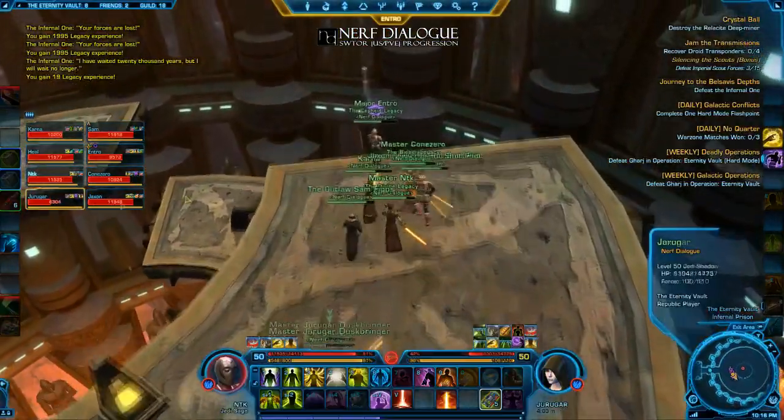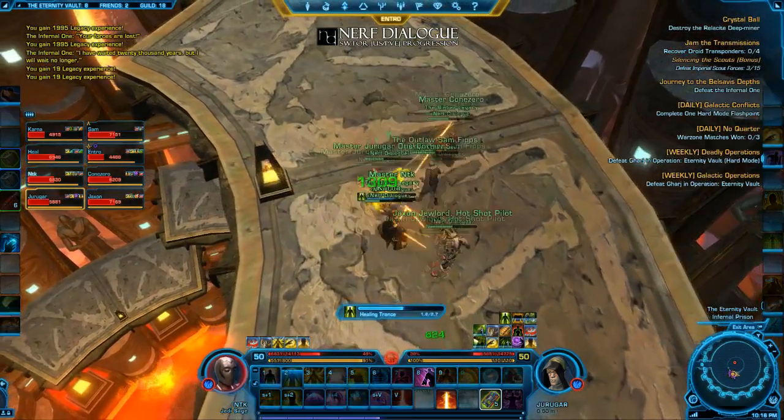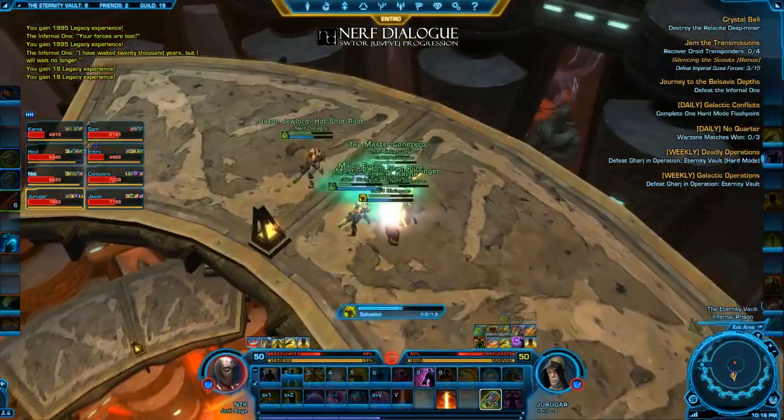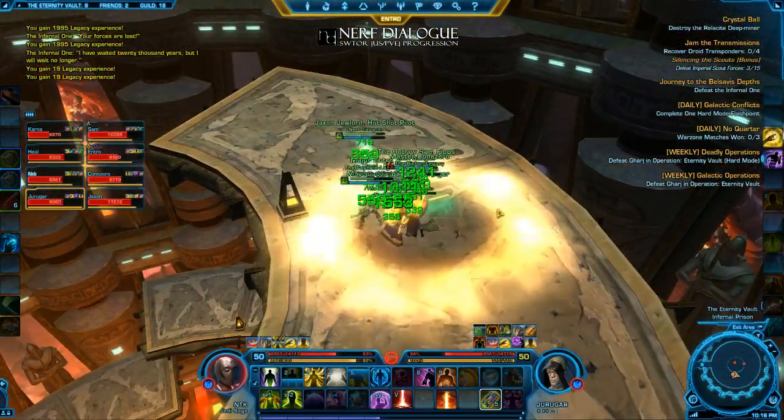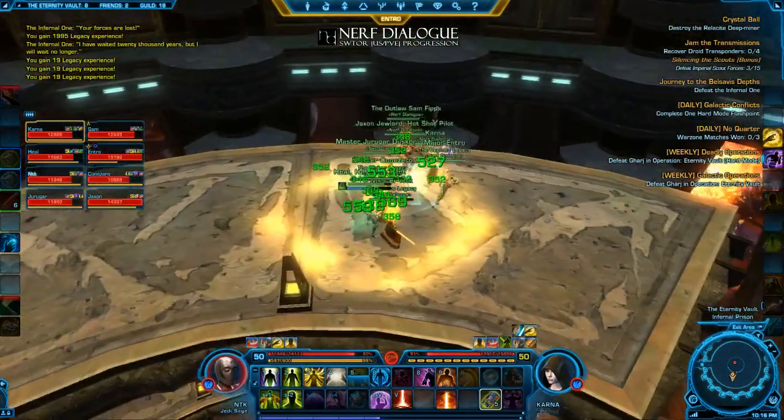We go down, we group up, we kill the pylons along the way. Phase 2 ends at 30% and Phase 3 starts. We group up, we're killing pylons, we're healing up — pretty much the same as the previous transition, although the platforms do spawn in a different sequence.